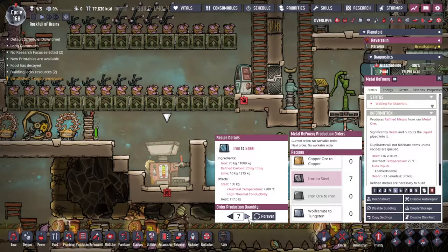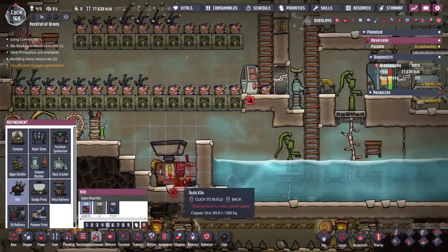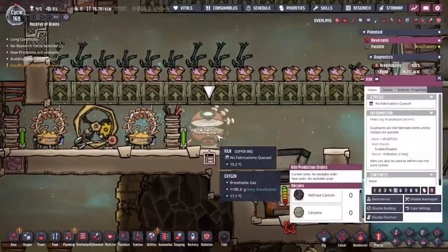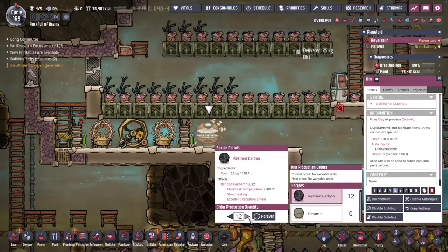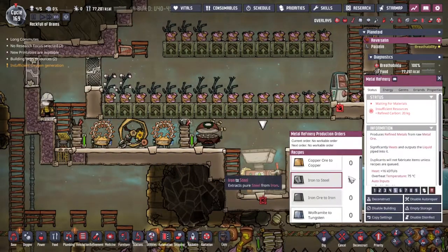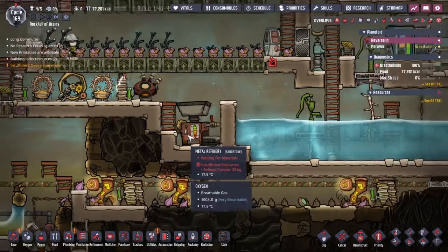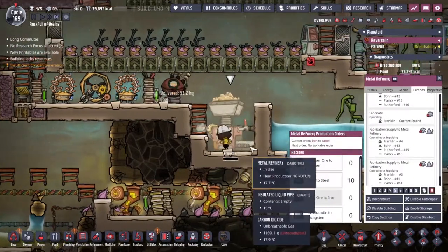Refined Carbon — I knew I was forgetting something, but it's not a deal breaker. We should be able to do that with the kiln. The kiln just gives off heat, no carbon dioxide, so I'm okay with that. Using the power of excessive alarms, I've managed to get the duplicants to build a kiln. We're going to turn the Refined Carbon on and Franklin is going to deal with it. Beautiful — straight onto the Refined Carbon.